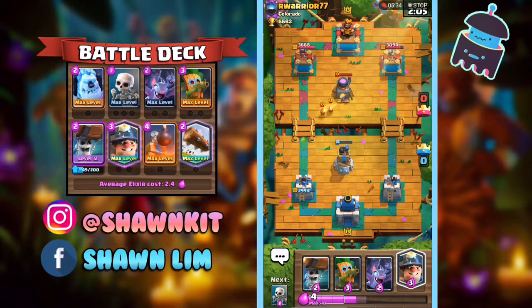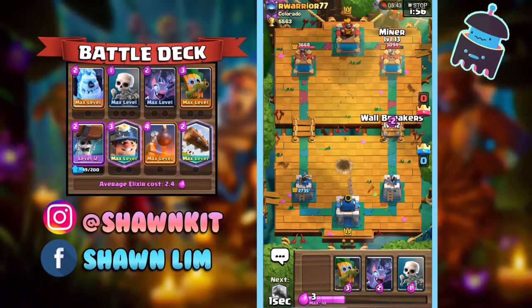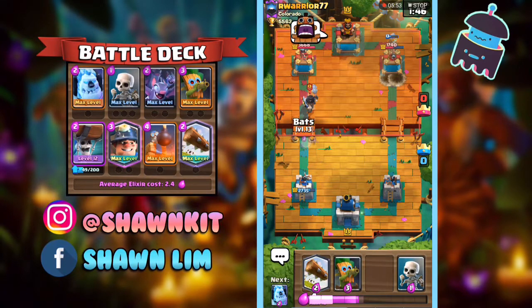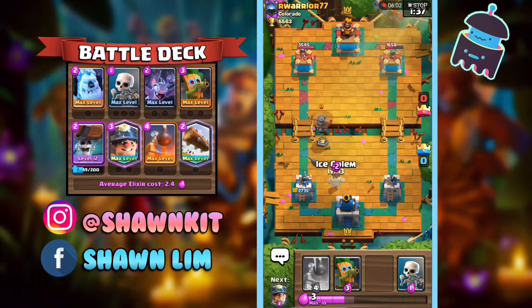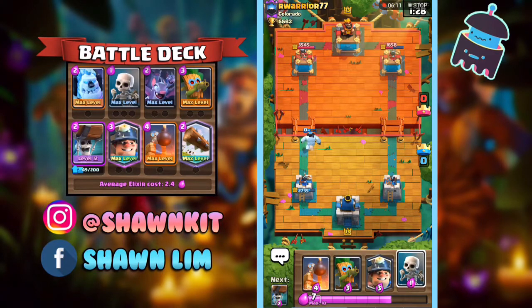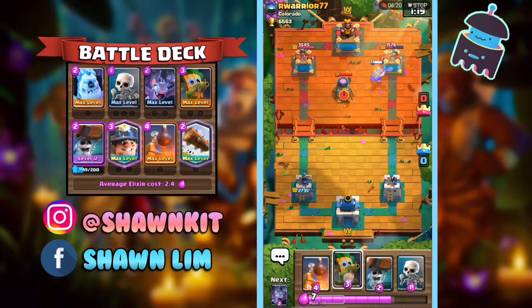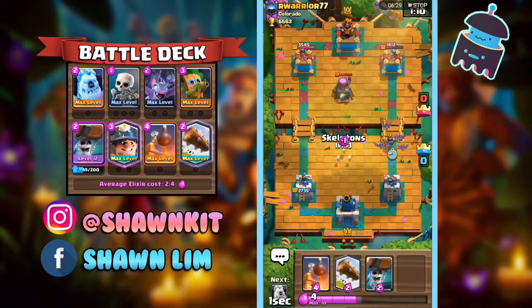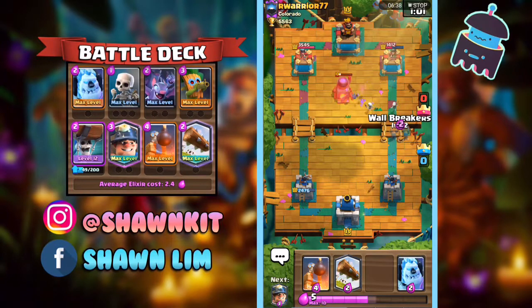Let's see what he has. It's a pretty subtle lead for our opponent — about 300 damage. We got the connection, which was really nice. I'm going to use the Flying Machine to tank. He might go with a Furnace again — I'll keep the Skeletons for the Mini Pekka. There's the Furnace. I'm not going to put anything up there because he has Arrows. It's pretty important to know what spell your opponent has with this stat.